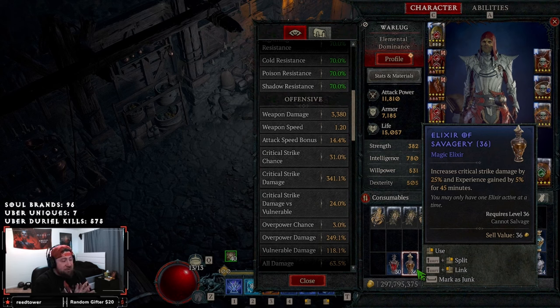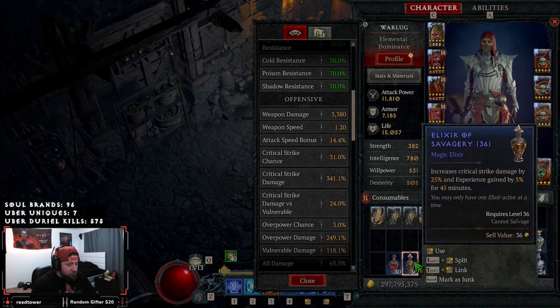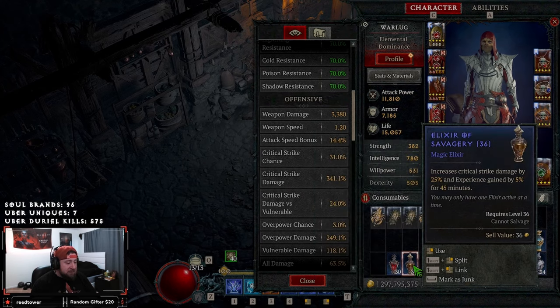Next we have Elixir of Savagery, which increases your crit strike damage. So if you already have a high crit strike chance, this might be a better option for you over Elixir of Cruelty because you're going to get the increased critical strike damage. This is actually really, really solid. I'll probably leave it at the three slot.